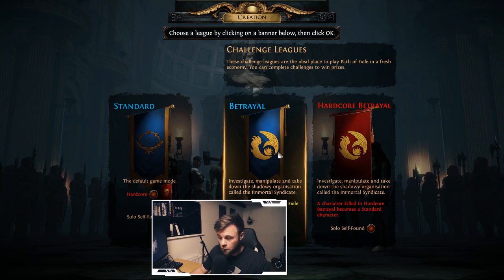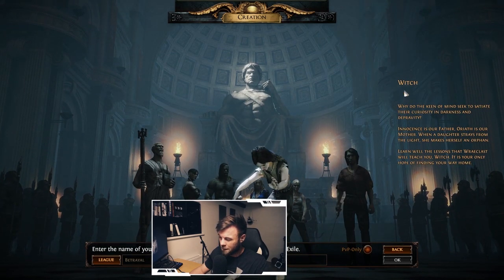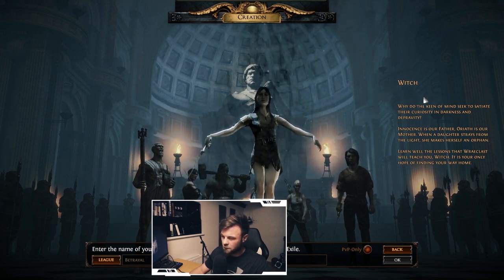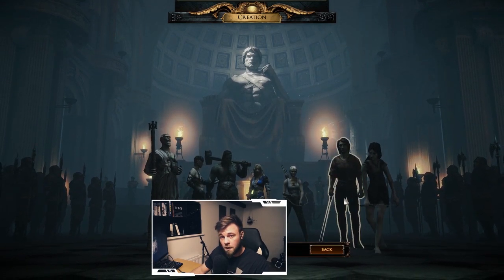We're going to play in Betrayal Softcore league — non-Solo Self-Found — because I want to show you how to trade. Now we need to choose a class, which can be a little confusing. When you click a class in Path of Exile, it doesn't give you much mechanical information, just some lore. So let me explain the real difference between the classes.